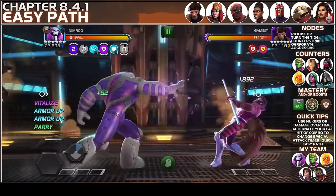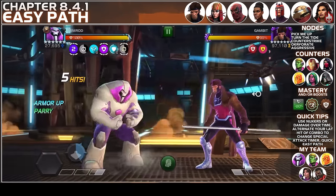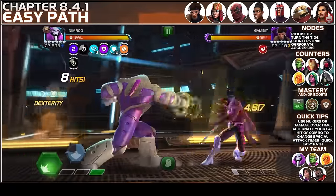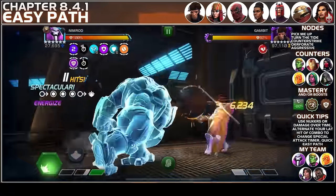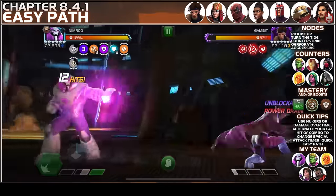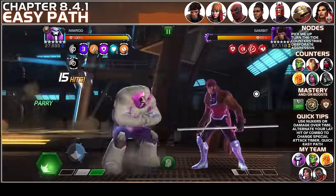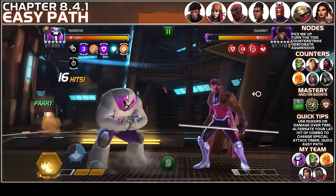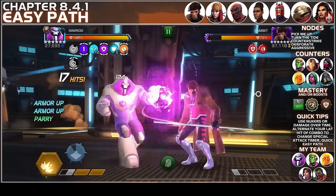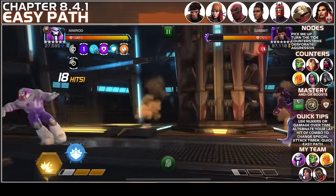The first fight on the path is going to be against Gambit. I'm going to use Nimrod here to nuke him down — just building up to an SP2 and keeping an eye on the special timer. Once it allows me to throw an SP2, that's what I'll throw out. Remember that all specials are going to be unblockable for both champions because of Perforate, so whenever Gambit throws an SP1 or SP2 you will have to evade that. There's also Counter Strike, so I'm waiting for the special timer.